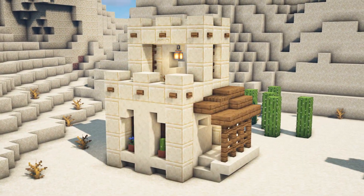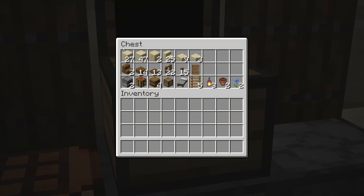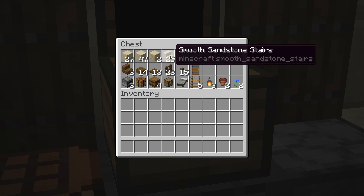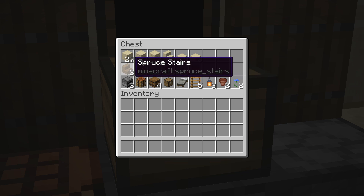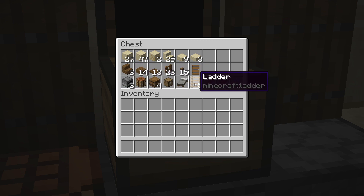We're now ready to move on to the desert variant, and once again here are all of your resources for that build. We're going to be using lots of sandstone, which is why we have all of these variants, but we're also going to use spruce wood as our main wood type alongside the sandstone. And then of course we have all of our miscellaneous items along the bottom.